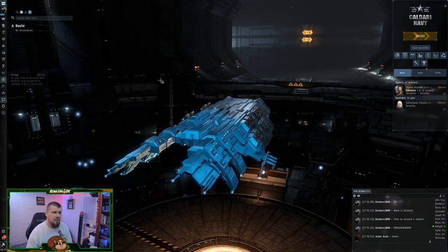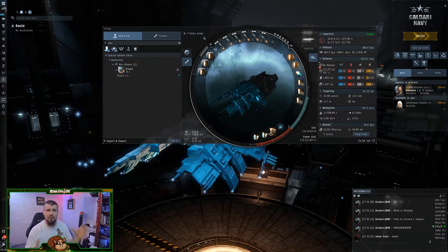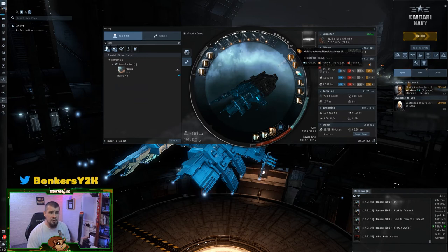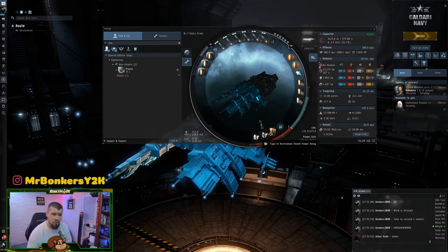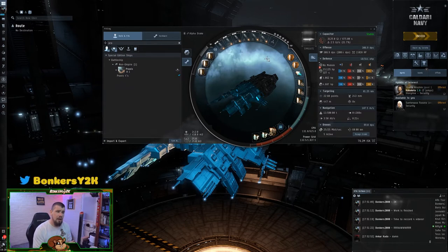With the Drake fittings — this is a fairly common fit. Drakes don't tend to be actively tanked with shield boosters; instead they have a large amount of shields, some resistances, and relays in the low slots to boost that. If you have more skill points or are already Omega with higher skills, feel free to swap modules out. Currently we've got tech 1 missile launchers, tech 2 multi-spectral hardeners, and tech 2 ballistic control systems — all accessible to alphas.